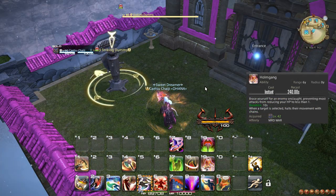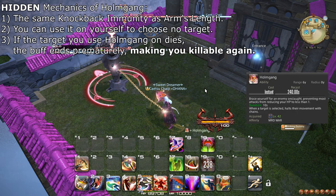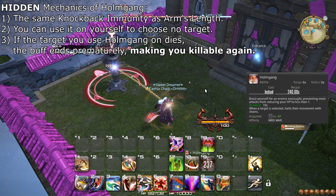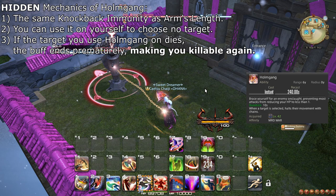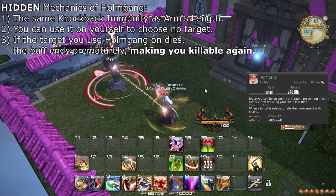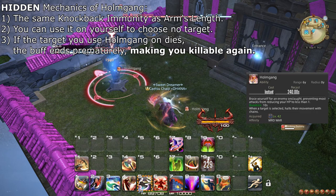At level 42, you learn the ability Holmgang, one of the strangest abilities in the game. When used, it makes you incapable of dying for 10 seconds. It also has the hidden property of making you immune to most knockback effects, just like Arm's Length. If you use Holmgang while targeting something, you will lose the effect if the target dies. However, targeting an enemy will snare it for the duration — though that is not particularly helpful in most situations. For this reason, it is recommended to target yourself when using Holmgang to avoid losing the effect. Holmgang should generally be kept as a last resort when things go completely wrong — the closer to death you are when you use it, the more likely it is that you actually prevent dying.